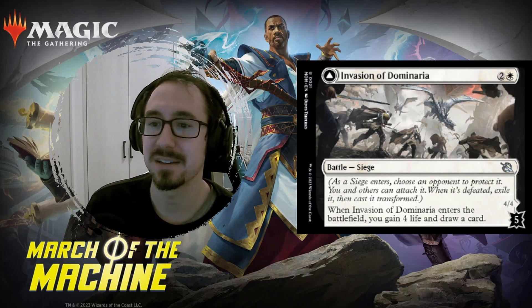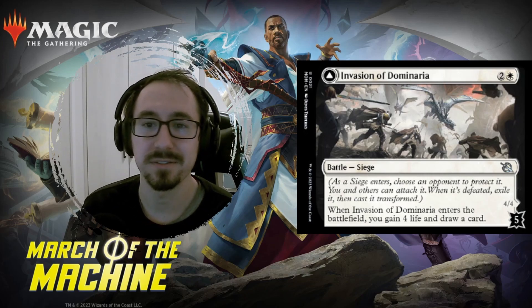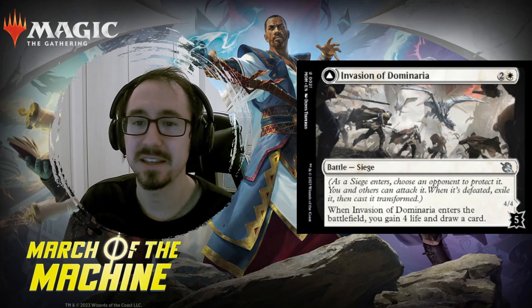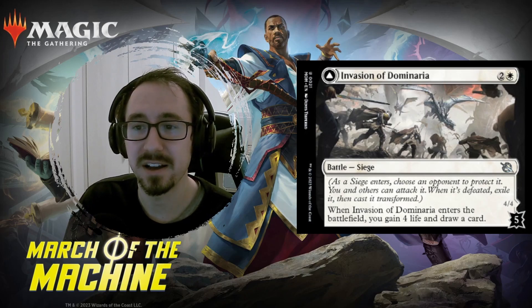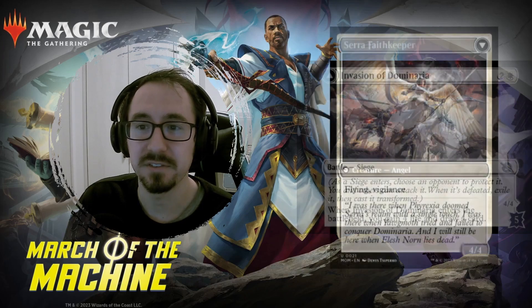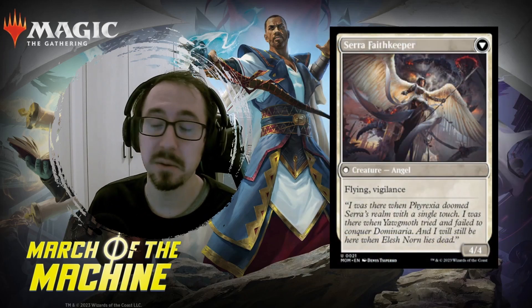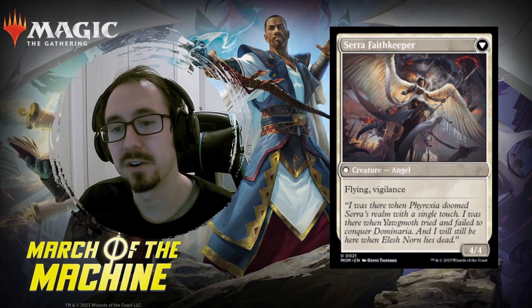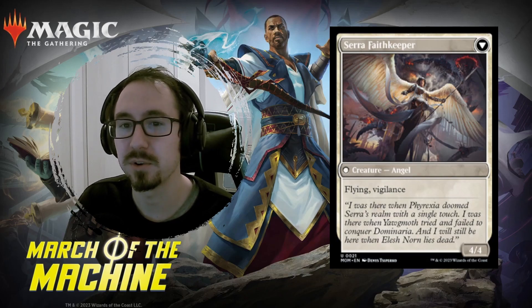Next one, Invasion of Dominaria. This is a battle, three mana, and when it enters the battlefield you gain four life and draw a card — so very close to the card Replenish. It gives you a little bit more with life than Replenish, which is nice, but it is five to flip this over, which might be tricky. If you do flip it, you get a 4/4 Flying Vigilant Angel, which is not bad considering you just essentially cast a Replenish. Might see some play, but we'll have to see — it depends how important life gain is.